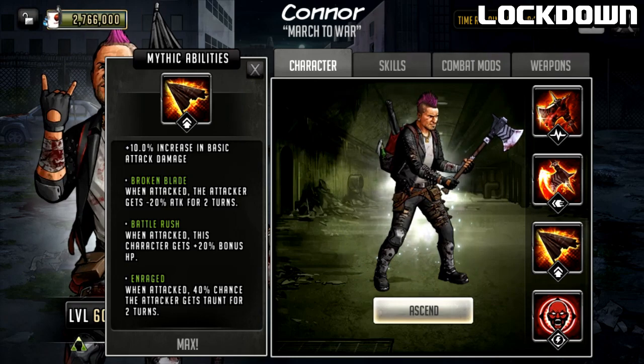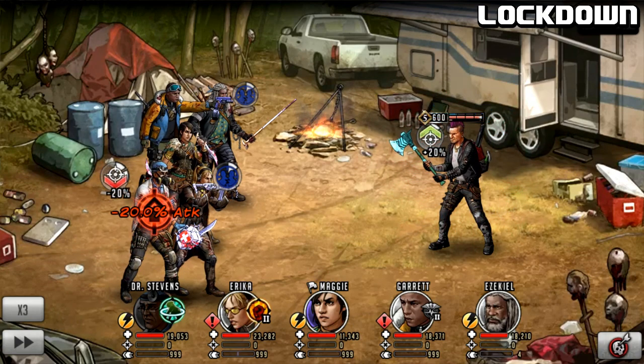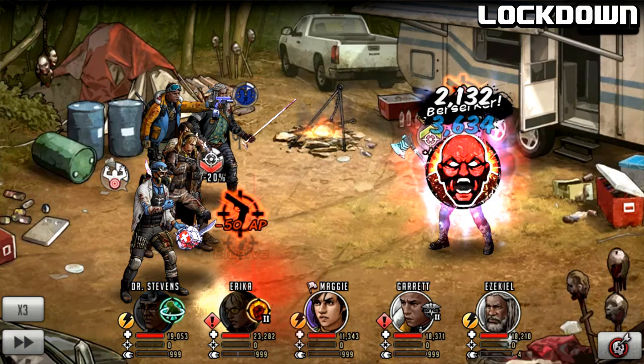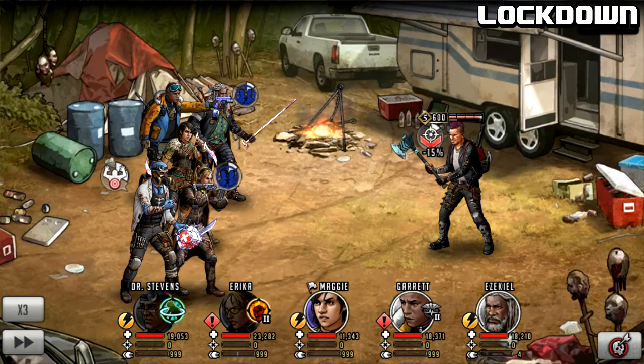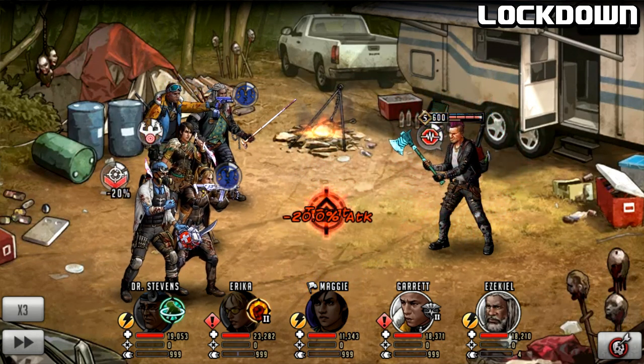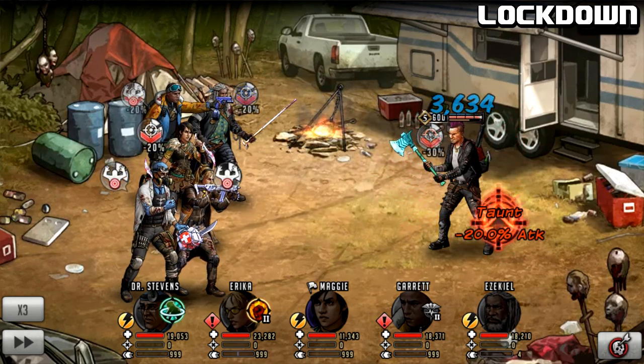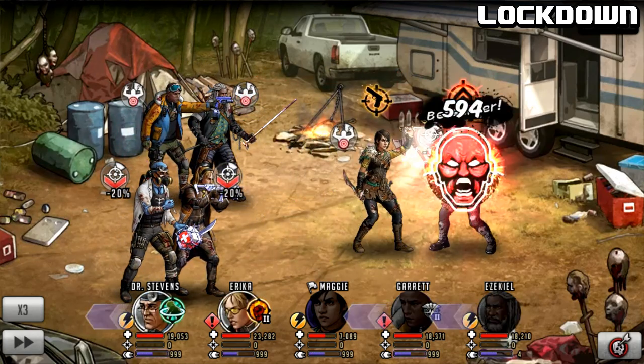I'll show you how this works on a defense team against a five-man squad. A basic attack and he's guaranteed 20 bonus HP instantly, my character is guaranteed minus 20 attack, and there was a 40% chance to get taunted - it happened. The next character is also going to get taunted. I've got an elusive weapon on this character which is a really nice combo. Another attack comes in taunted, another attack taunted - four taunts. Can we get five? Now it's just going to do it by itself, everyone attacking him and he's completely tanked out.